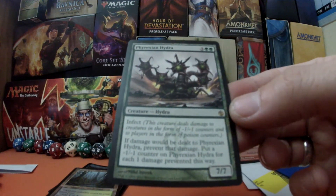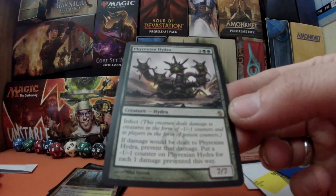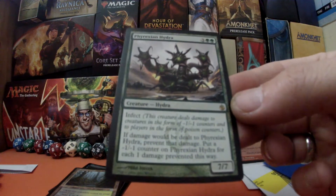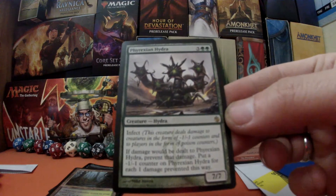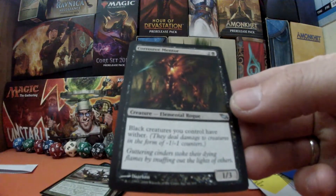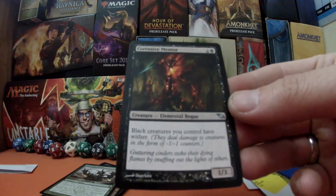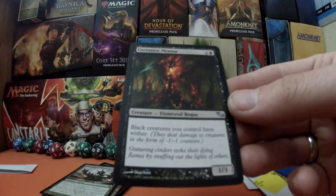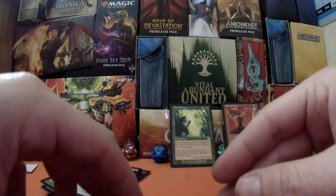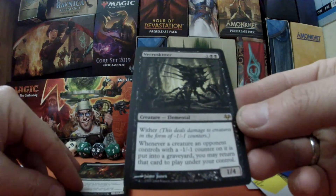Phyrexian Hydra — it has infect, it's a 7/7 for five mana with three green green. If damage would be dealt to Phyrexian Hydra, prevent that damage and put a -1/-1 counter on it for each damage prevented — which means the damage taken will make us more snakes thanks to Hapatra. I've also got a creature, Corrosive Mentor, a 1/3 for two and a black. Black creatures you control have wither — they deal damage to creatures in the form of -1/-1 counters, making even more snakes.